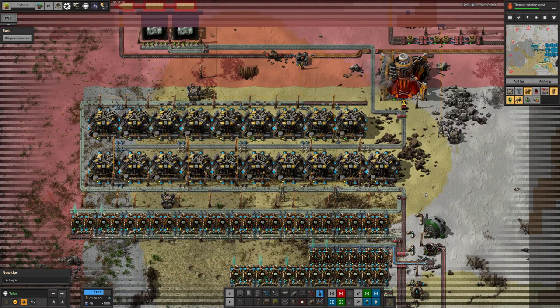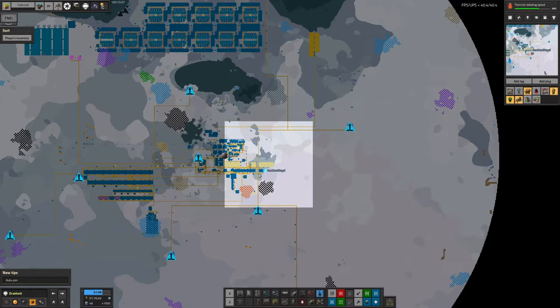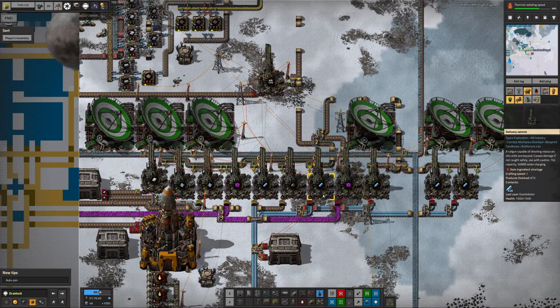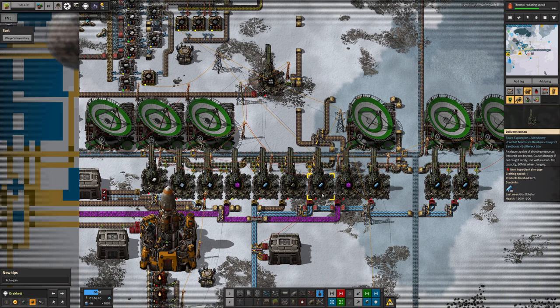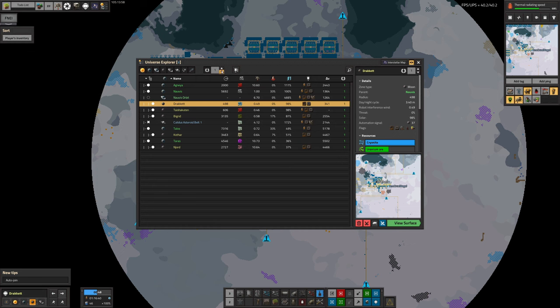Another possibility is to expand cryonite production. On Dracit we have the system Tristan built up, mining from all the core seams, and that is actually producing what appears to be enough cryonite right now — though I suspect once everything gets flowing properly we're going to need more. One option is to come out and set up more mines on Dracit. The other possibility is to go out to another cryonite planetoid — Snowdrop — which is much much bigger, has a lot more cryonite available, and has a 0% threat level, so no worries about biters.